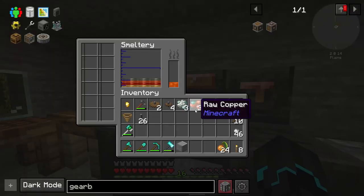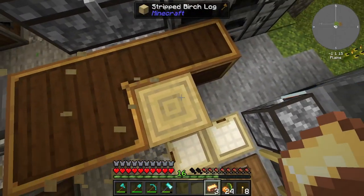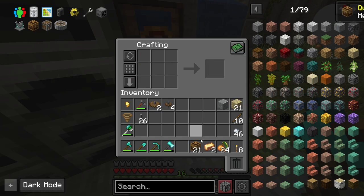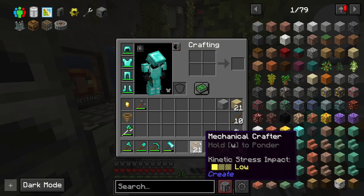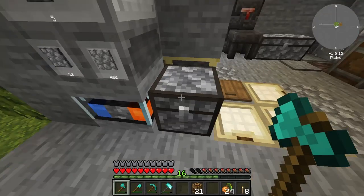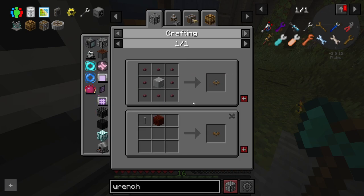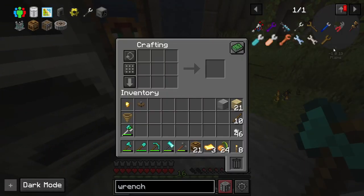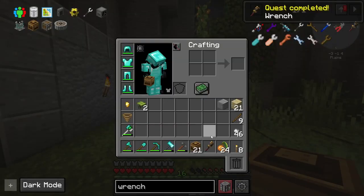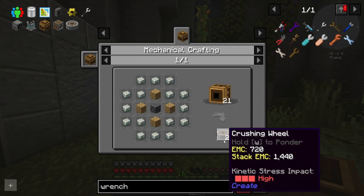Next we need some brass casing, which we're now well educated in making. We turn this into brass ingots, right-click all of these blocks, and just like so we are now able to make 21 mechanical crafters. There is one more thing I want to make - the Create wrench, which requires three gold plates and a cogwheel. Of course I always have a cogwheel. Now let me think how to set this up, because for the crushing wheel we need a three by three and then three on each side.